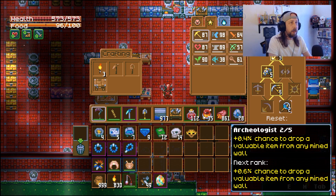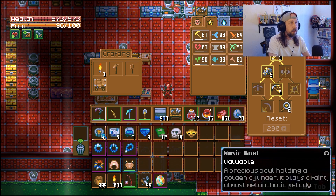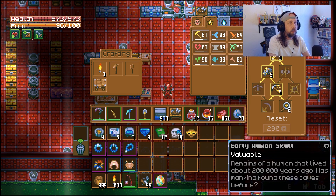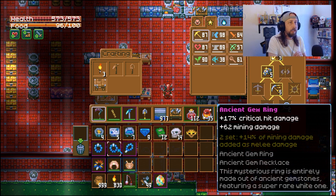We're going to cover some of the valuables you can get from mining walls with the archaeologist skill. You've got the music bowl, a valuable antique board game, the seismic clock, ancient gem plate, an old journal, early human skull, and a golden caveling mask. These are valuables that can be sold to the NPC for money - they're worth a lot more than regular valuables you'll find just exploring.